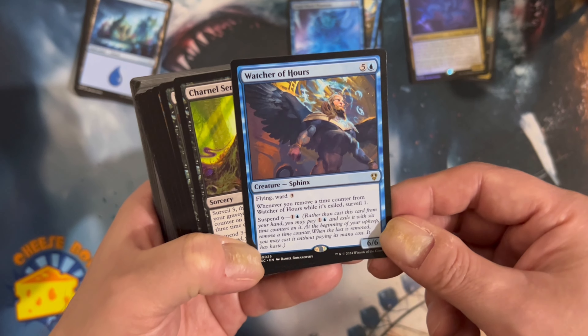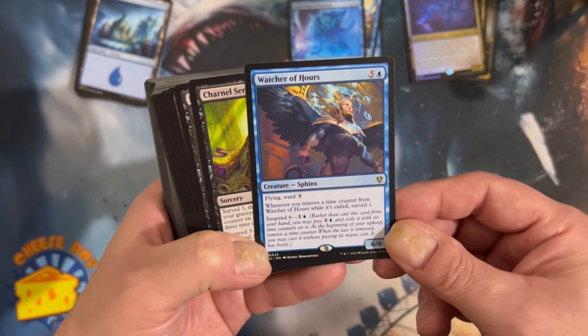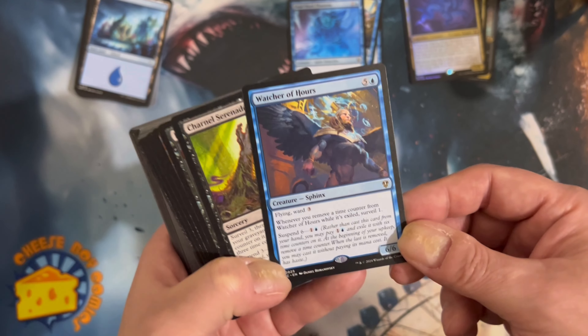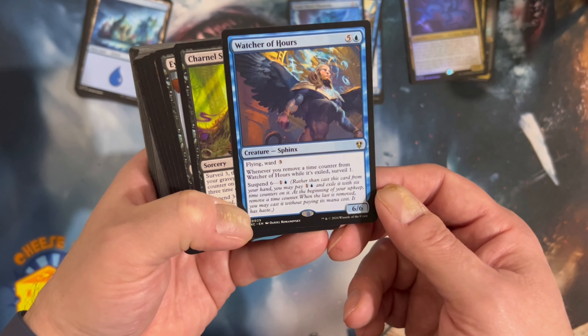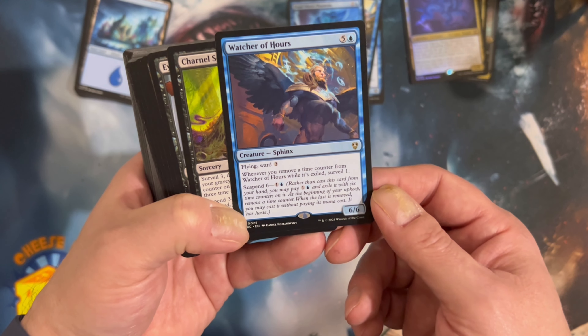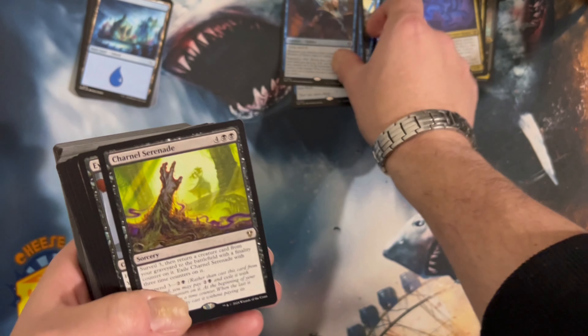Because lots of times you save the mana for your counterspells, but if you don't want to just waste it, you can use stuff and it's kind of like getting your mana twice. Watcher of Hours - whenever you remove a time counter from Watcher of Hours while it's exiled, surveil one. Suspend six.